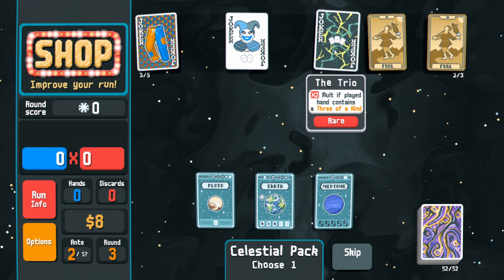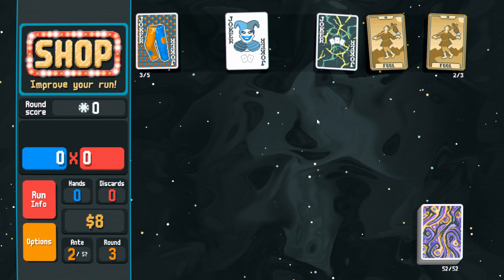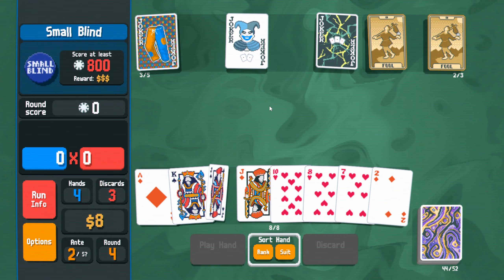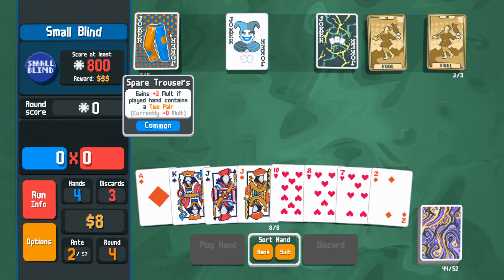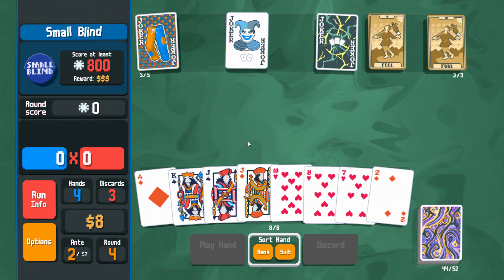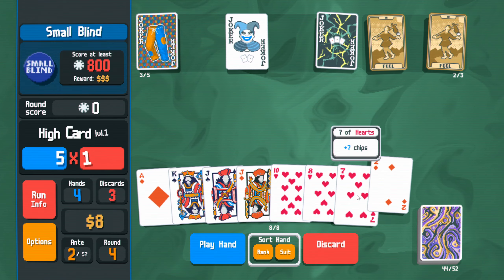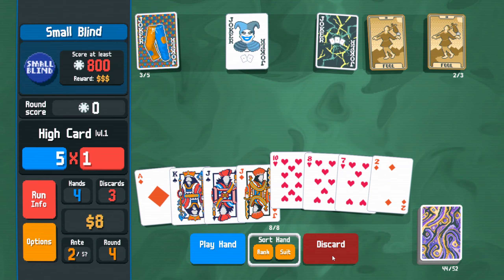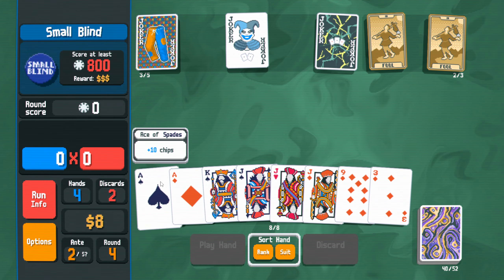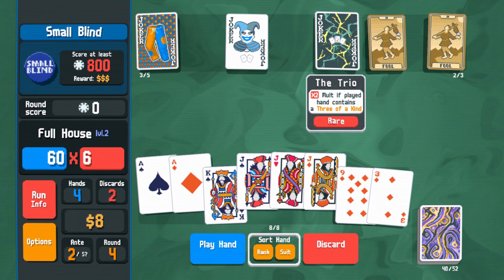I don't really want to do the double king. I think I might just play high card here and try to get a king again. A three of a kind does count as a pair as well — okay, good information. We needed to know that.